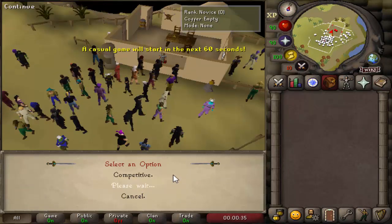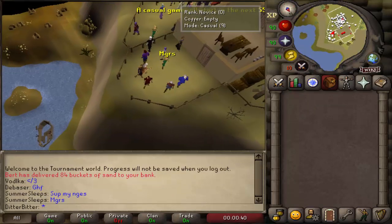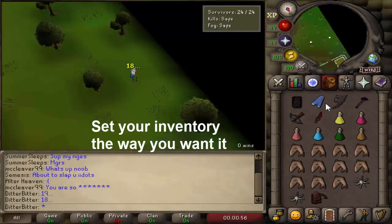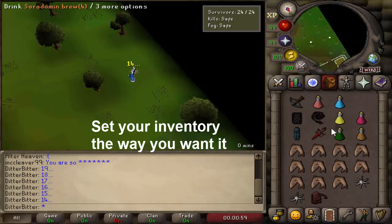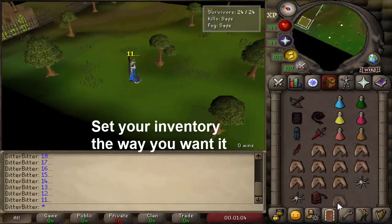Once you've done all that you're ready to play. Right-click Lisa, click join, go to a casual lobby, and you should be put into a game within a minute depending on how active the world is. When you first spawn into the game you have a 20-second grace timer, and in this time you definitely want to set up your inventory because the starting inventory probably isn't the best for learning PKing.